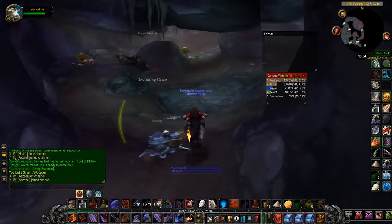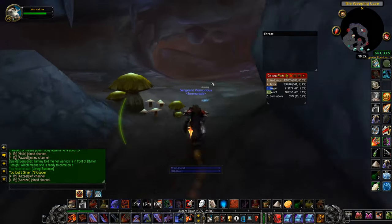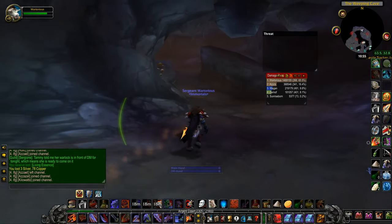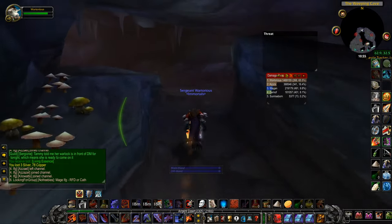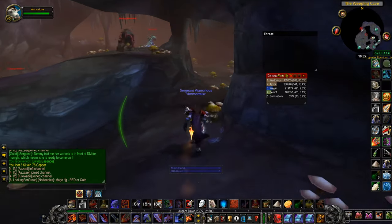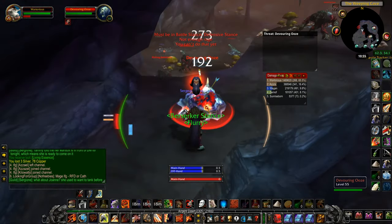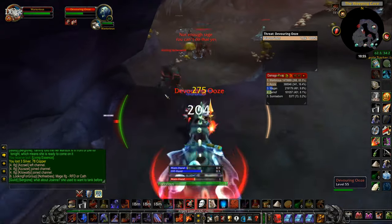The Weeping Cave is a cave filled with bog beasts and oozes. It's also the location of a rare spawn elemental named the Husk. The cave is located in the north eastern area of Western Plaguelands, just west of the Fondrial River.